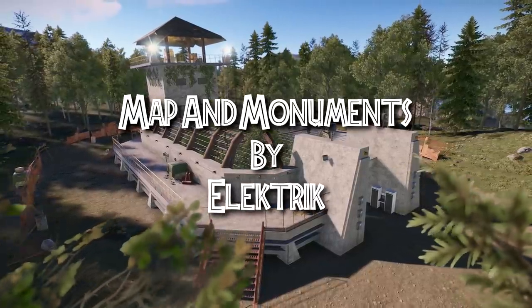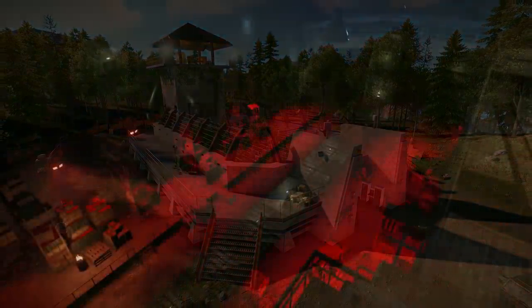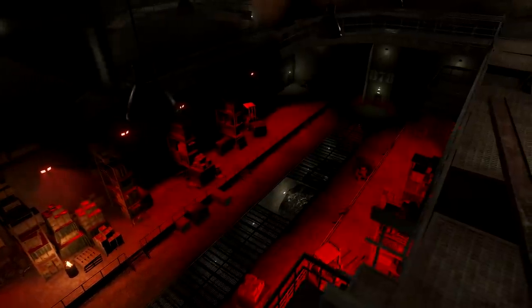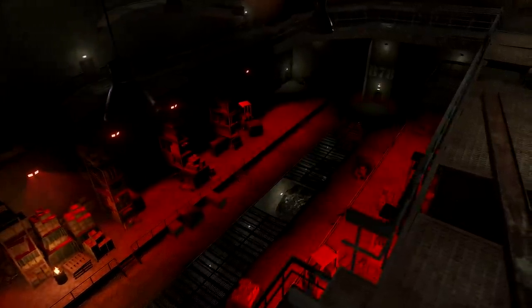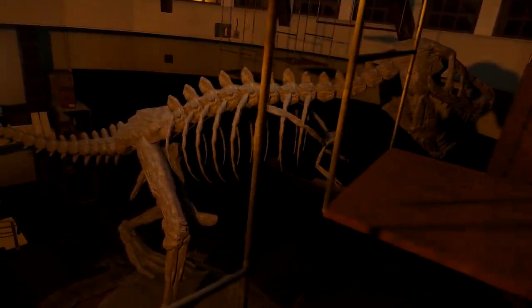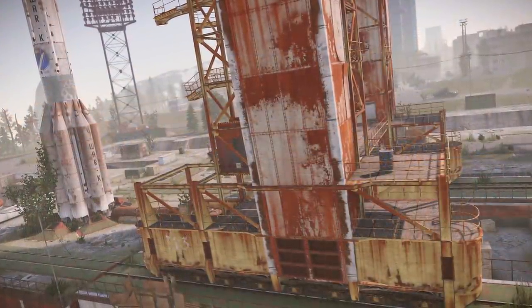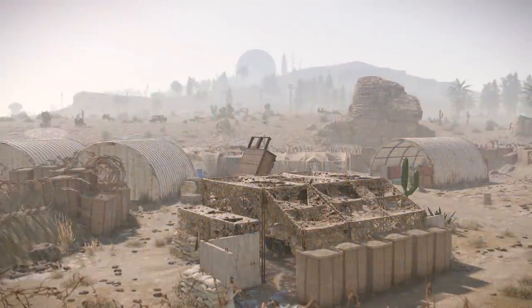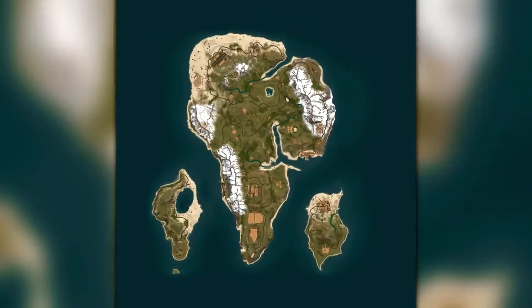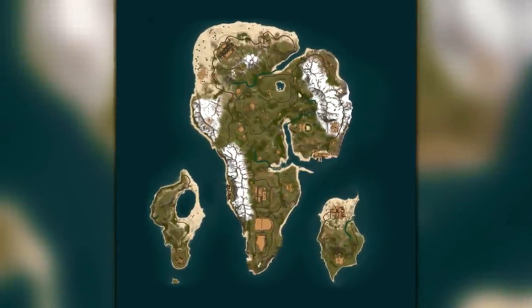It's by a map maker called Electric, who I haven't featured before, and if you want to know where to get your hands on this, it is a paid map, but I'll put the link in the description below. Before we get stuck into the custom dinosaur monuments, this is a 4k map, and you will find pretty much all of the usual monuments here as well, so there's nothing really that's left out. The island shape is very much based on the real thing — well, the movie is.